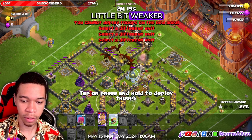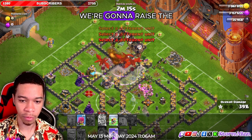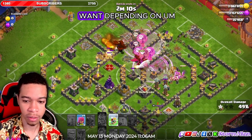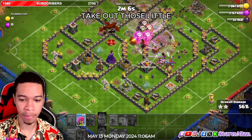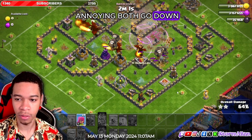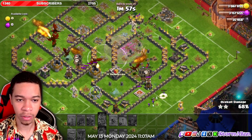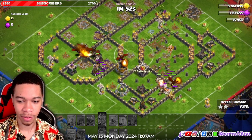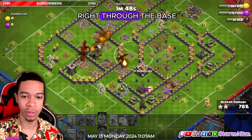Our queen is a little bit weaker, so here we're gonna rage them through the bulk of the base. We're gonna rage the dragon through the base. We can use the yellow cards all we want — let's take out those annoying X-bows. Sprinkling the archers over the base, and this is already looking like a beautiful three-star. Dragon's right through the base.